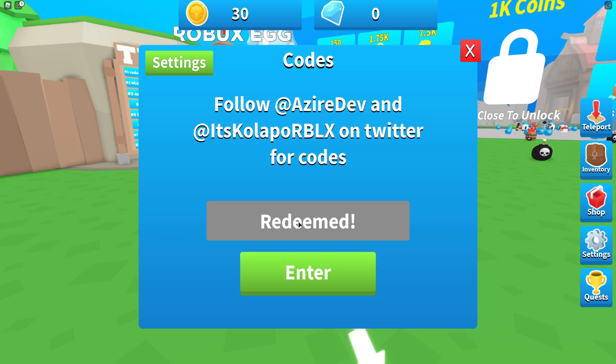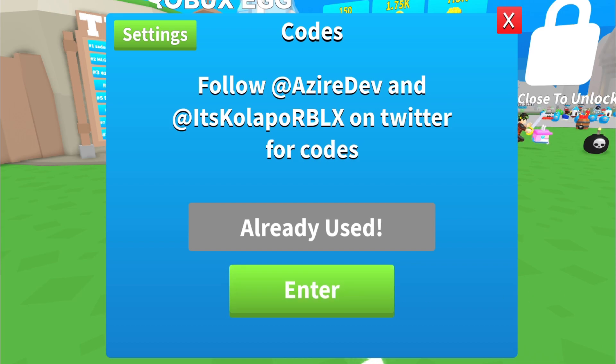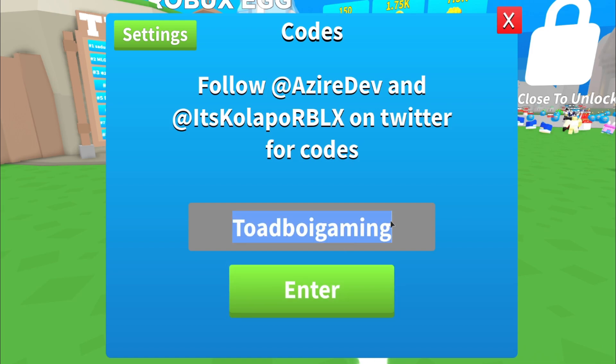The first code is 'russo' — it's also in the description of the game. The second code is 'mayrushort.' I'll be showing you what these codes give you at the end of the video, so you definitely won't want to miss that.